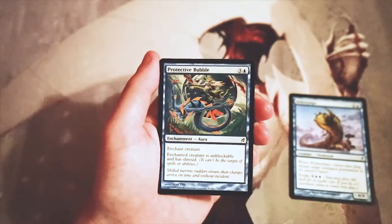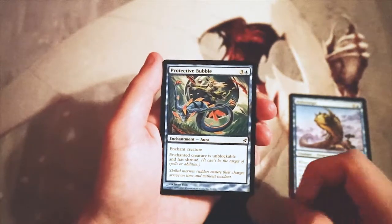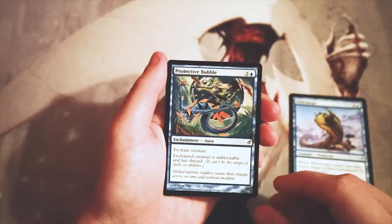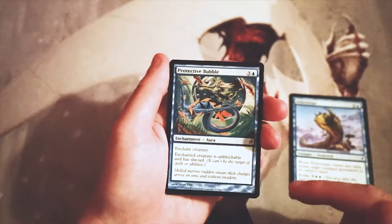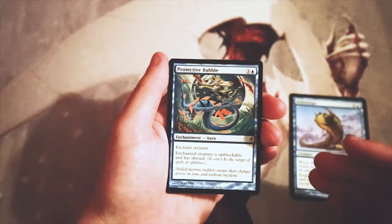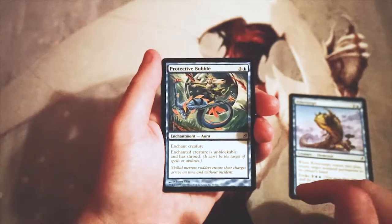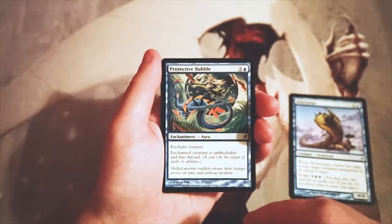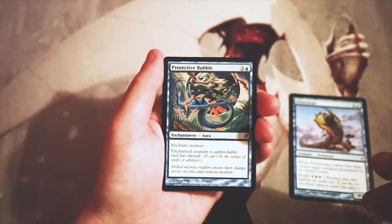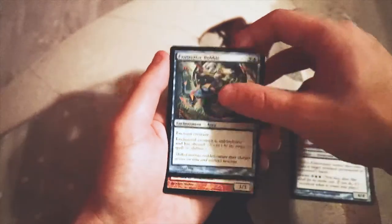Proctected Bubble — three and a blue for an enchantment. The enchanted creature is unblockable and has shroud, meaning no player can target it with any spell or ability. This is really really powerful. Normally I hate enchanted creatures, but giving it shroud means it's really tough to target that creature — you have to go through the enchantment to actually kill it unless you're sweeping the board or using non-targeted removal. Otherwise it's just insane. I love this card, though I'd rather have a big creature to attach it to before picking it.